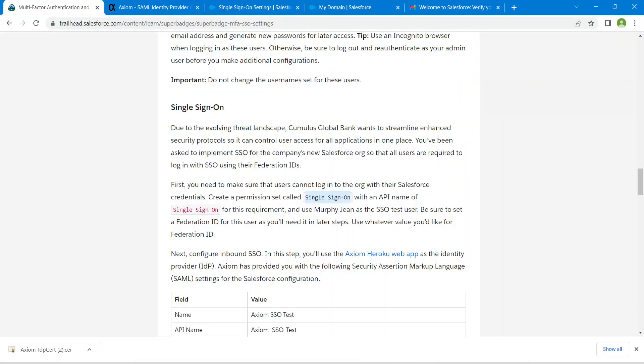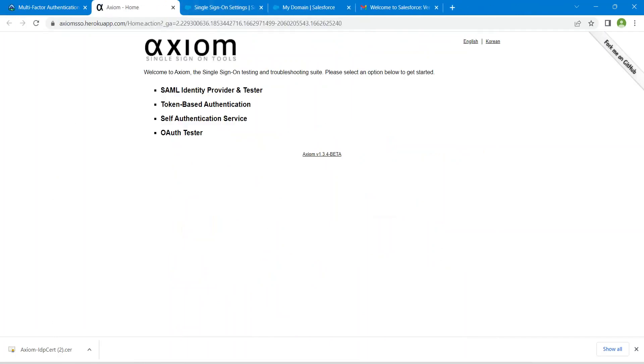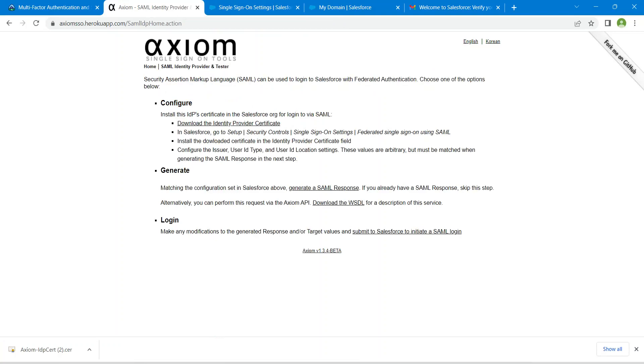Now we are going to generate a SAML response. Go back to the challenge and click on the SAML Identity Provider and Test link, then click on Generate SAML Response.